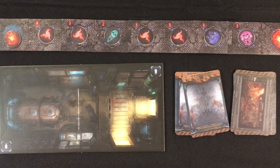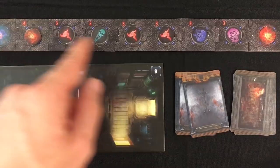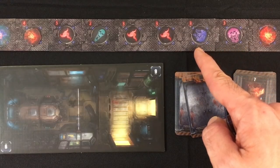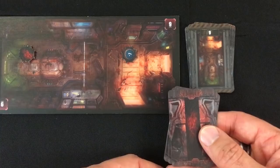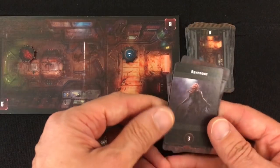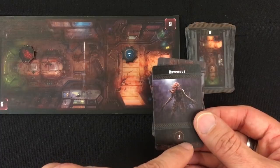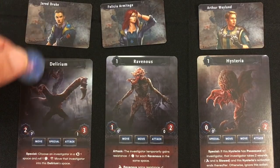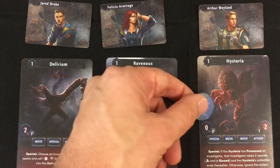A turn of Deep Madness begins with the Devour phase. You advance the Devour marker one space along a constructed track. Some turns, this will activate a special effect keyed to the scenario, but usually it just means devouring a room. Next, you perform a spawn phase, drawing several cards, each one indicating which type of monster is spawned and how many per room.